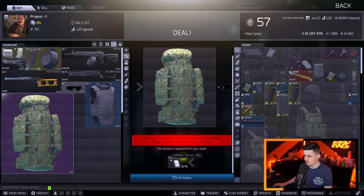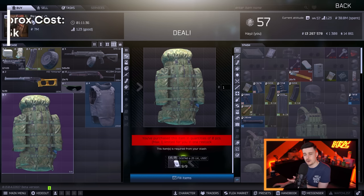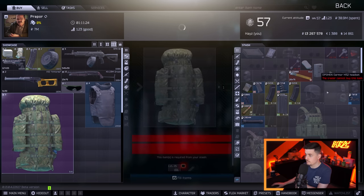This trade is 9 level 25 USEC dog tags. Now, a lot of times if you're English-speaking, you'll probably choose USEC as a character, so you'll probably have quite a few USEC dog tags from other people who do the same. The minimum level 25 dog tag — 9 of these is worth 85k. So 9 level 25 dog tags at Therapist level 2 is 85k. So 85k for a Raid Bag — that's not bad.